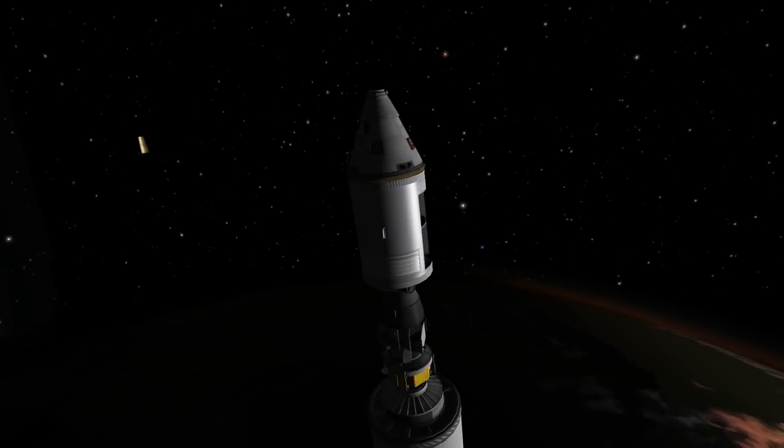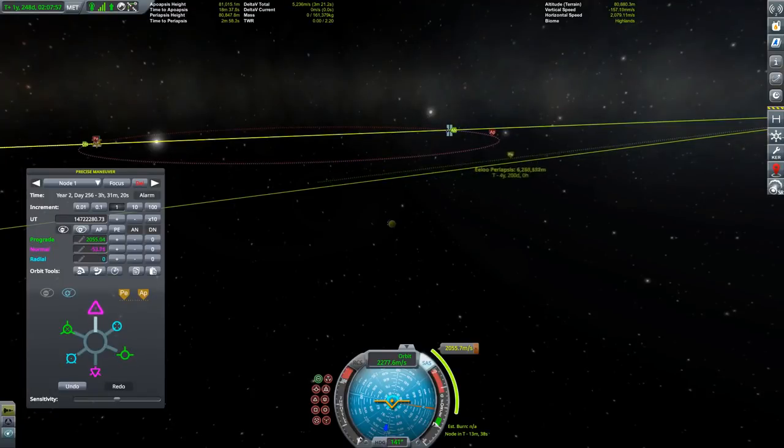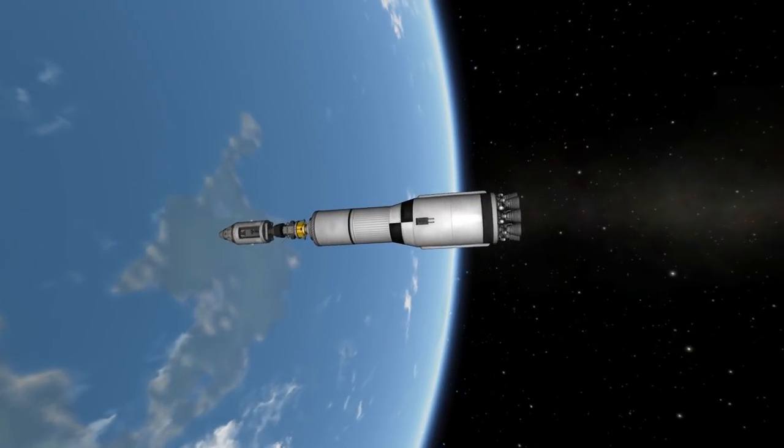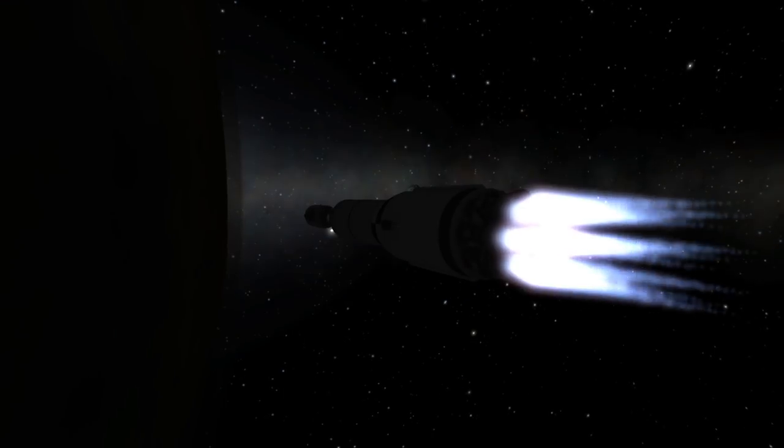I'm not sure why that happened — maybe it's a 1.4.4.1 thing — but it was a bit unpleasant. So after some finagling with the maneuver nodes, I was able to get an encounter with Eeloo and we were on our way there.